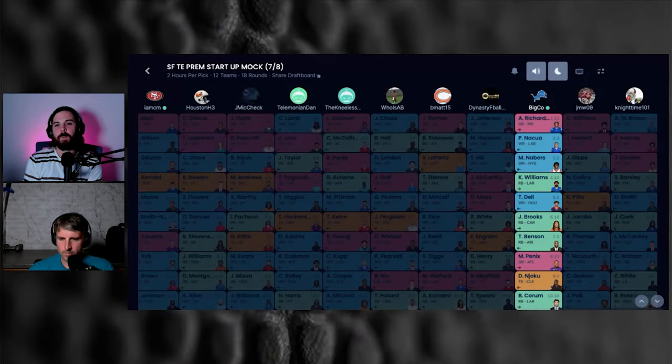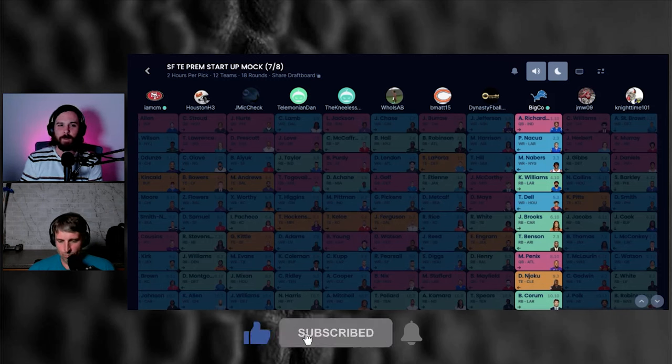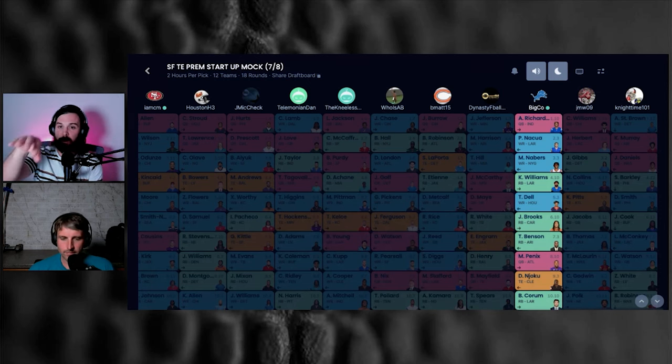What is good, we're back. We got Big Co and an old CM in the satellite offices, not in the main studio, but we're getting it done anyway. Today we're going to go over some draft strategy — we got a mock draft and we're going to focus on Big Co's team from the 1.10 slot. He went best asset available and ended up with some running backs. I thought it was a good draft to talk about.